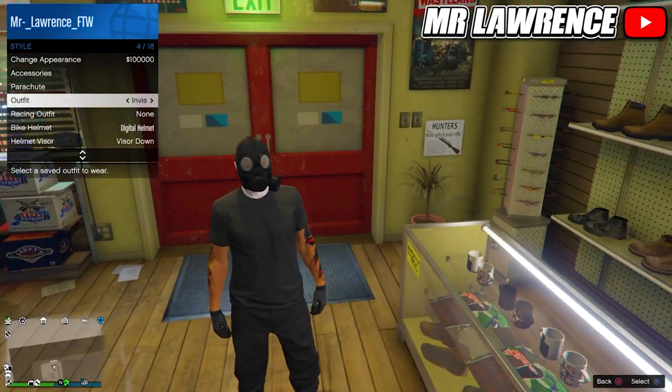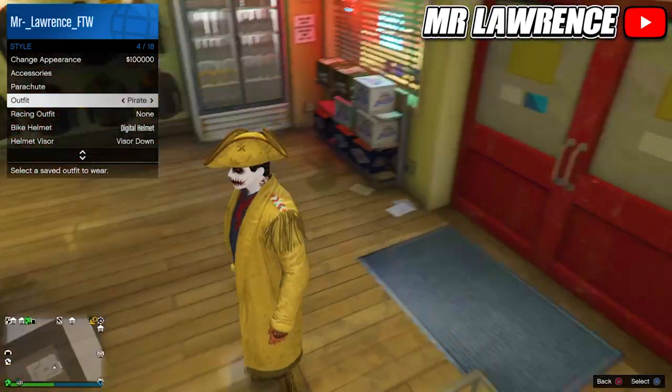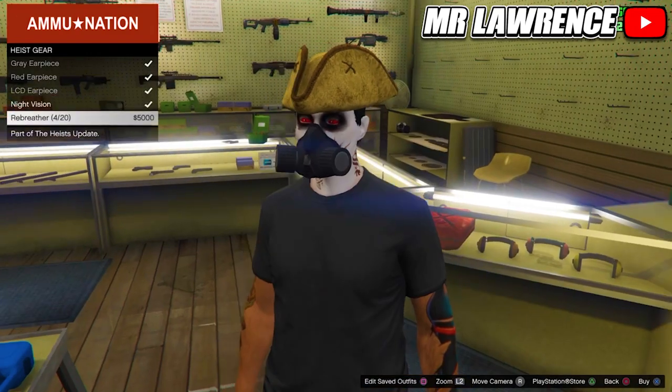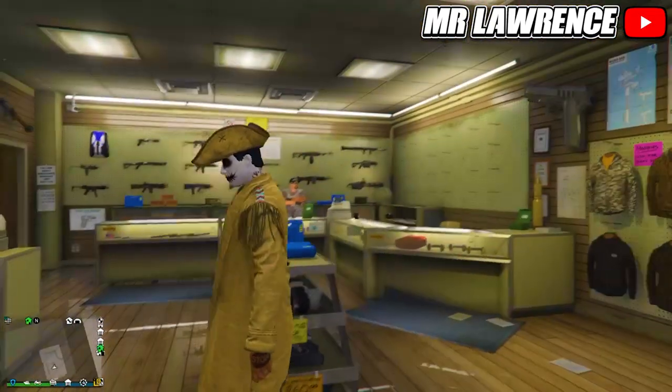When you spawn back, you will need to equip the frontier outfit. It's under special outfits in your wardrobe. I already saved it so I will just equip it now. For the next part you will also need an earpiece or rebreather.